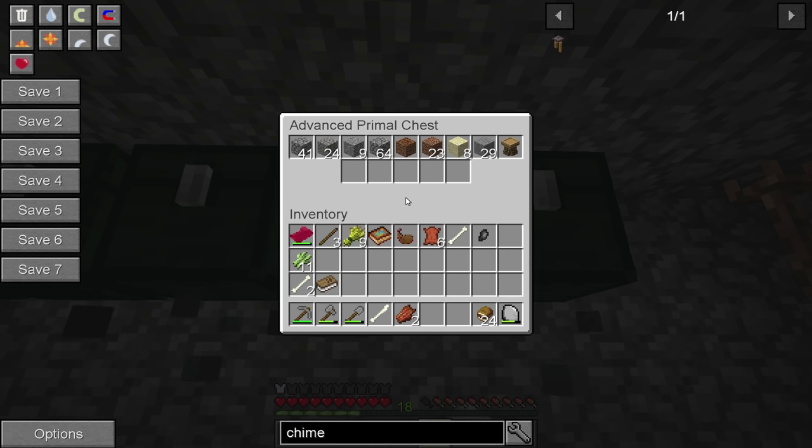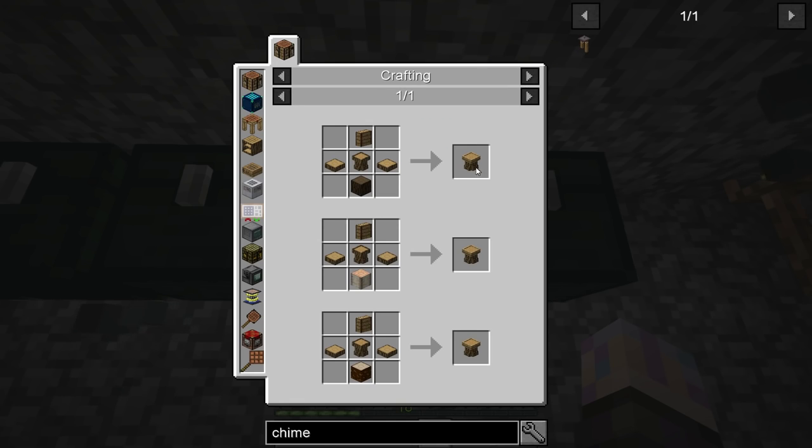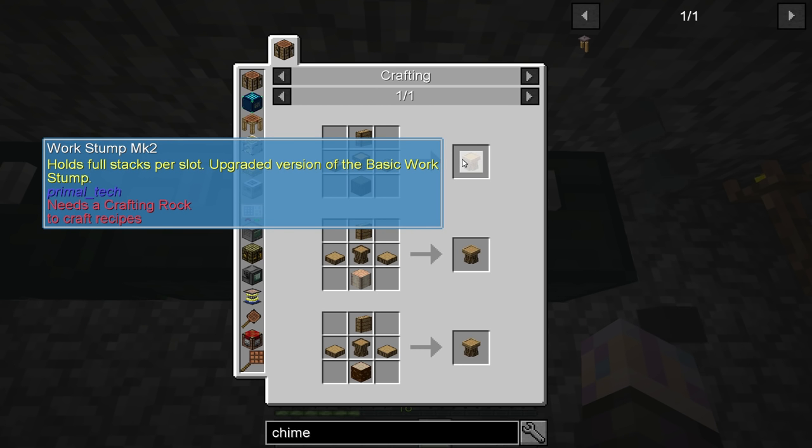I actually have a second one right here - this is the Work Stump Mark 2, the MK2. It is an upgraded version. This one can actually do multiple recipes at the same time. Just keep hitting them with stone and it'll pump them out. The slots can hold up to a stack of items, so you could do 64 of an item at the same time. Saves a lot of time. Really like that.